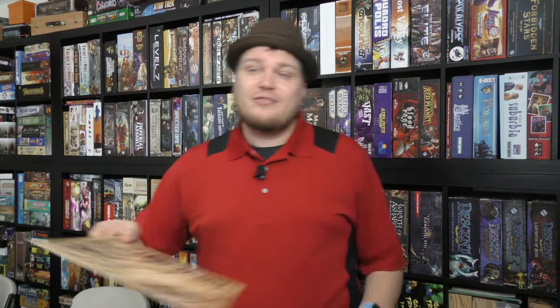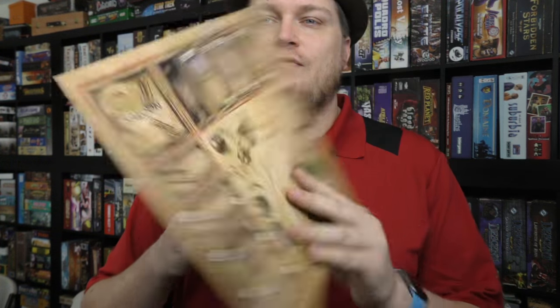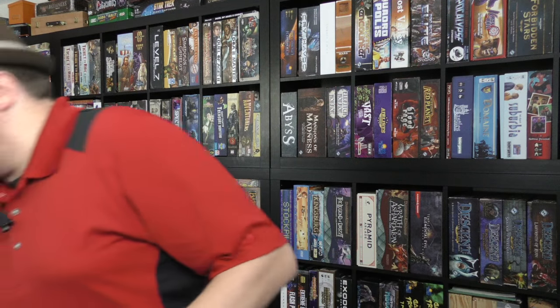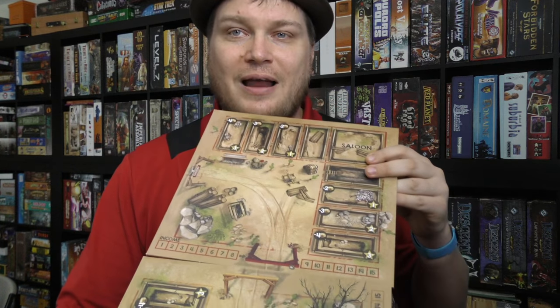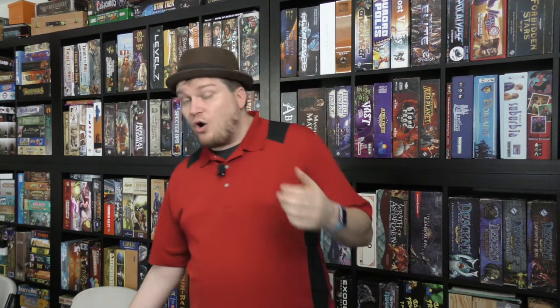The boards themselves are nice — I like the layout, and you can even reverse them if you want. I like how you can put all the boards together and form the little roads of the town. It just looks good. The artwork is good and has a nice theme to it. The components — the supplies and the gold — the supplies are supplies but they also become pillars of the building, so it all works together.